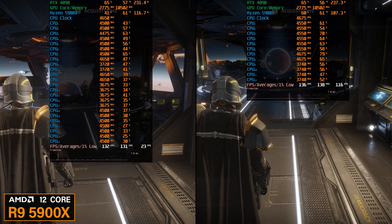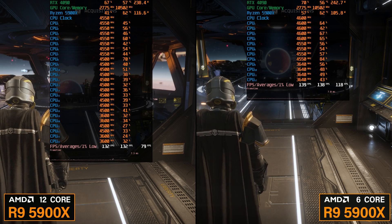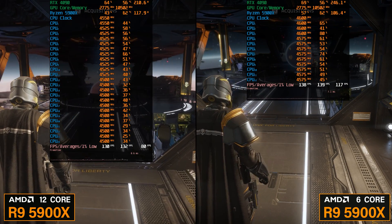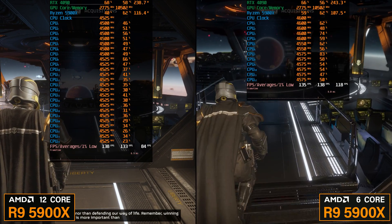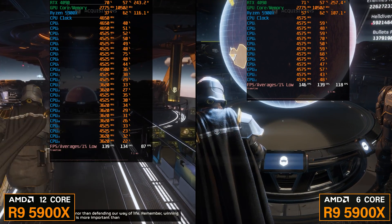Before we dive into the mission we can take a look here on the ship, and you can see on the left with 12 cores enabled the overall CPU usage percentage is lower, which makes sense because the load is being spread over 12 cores instead of 6. But overall the performance seems to be about the same. Let's see how they compare in a mission.